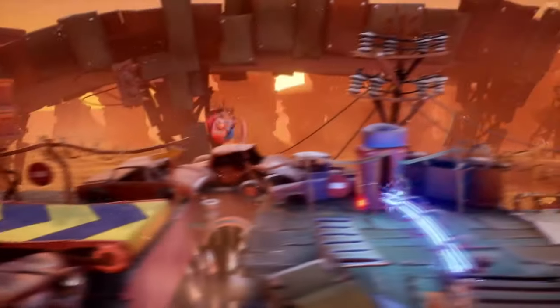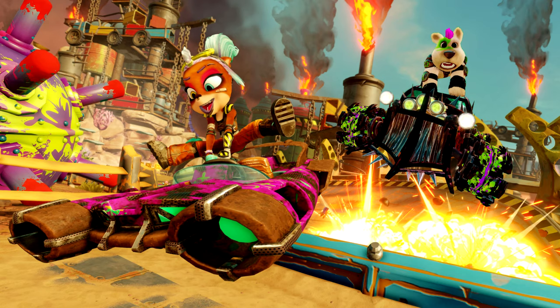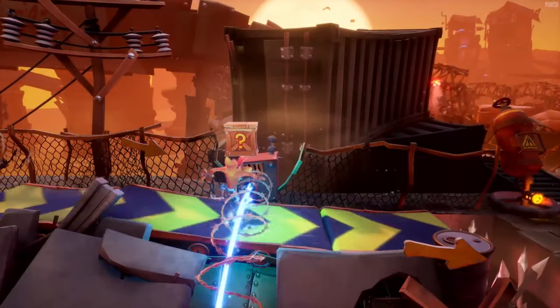There are also golden Wumpa boxes now — when you hit them you get a golden-shaped mango which breaks and gives you a lot of Wumpa fruits. Now we're on the Rustland-looking level, which looks a lot like the Rustland Grand Prix from Nitro-Fueled Donut. It has the whole Mad Max apocalypse look to it.